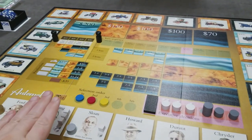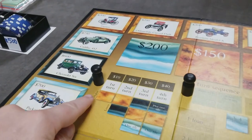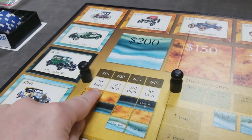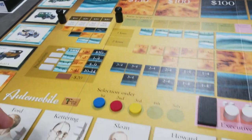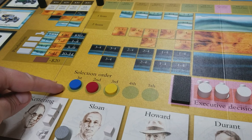Automobile, how to set up and play. First thing you'll do is lay out the game board. You'll set out your turn marker. The game's going to be played over four turns. You'll have a turn sequence marker. You're going to randomize the initial selection order.